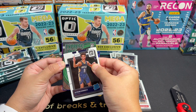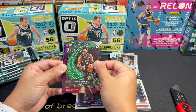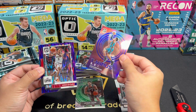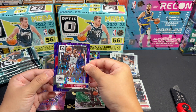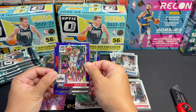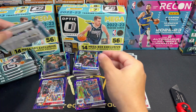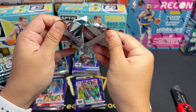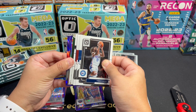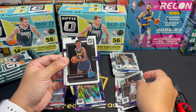This one should be Braun — oh my lord. Green, Clarkson, Rui, Ryan Rollins. Express Lane of Jalen Brown. And we have a Silver Rated Rookie. Oh — this is not Banchero. Neemhart. So that's a silver Neemhart. And the vets: Miles Turner and Gordon Hayward.